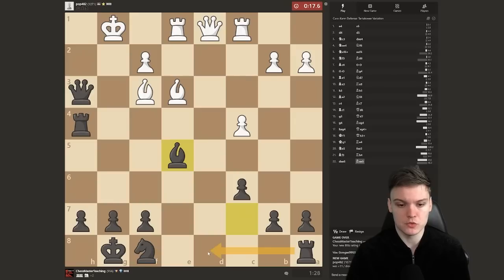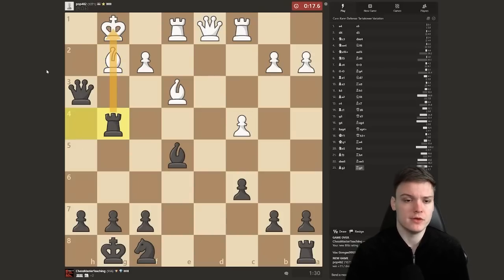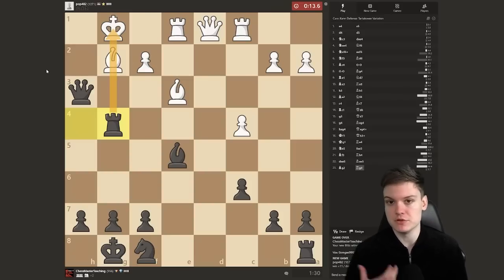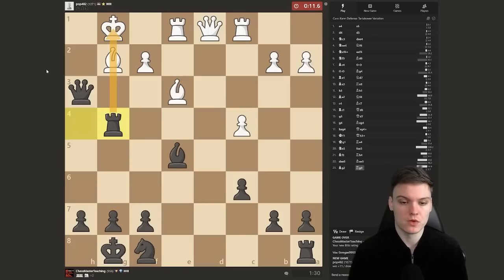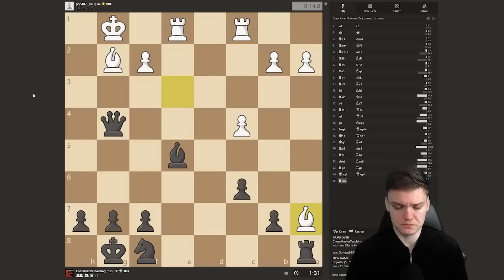Rook to d8 is a pretty strong move — maybe it even was good on the previous move. He just plays bishop g2, but as I told you, that fails to rook g4 pinning. He has no way to defend. Queen f3, we just pick up the queen because of the pin. The only move for him is queen g4, and I'll show the line I was referring to in the post-game analysis.